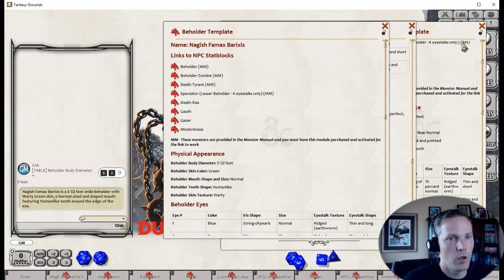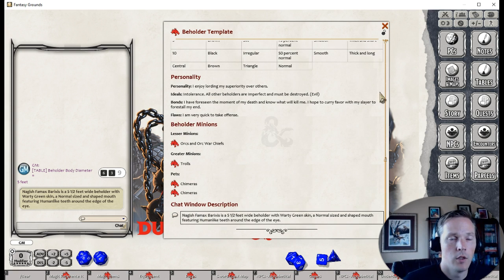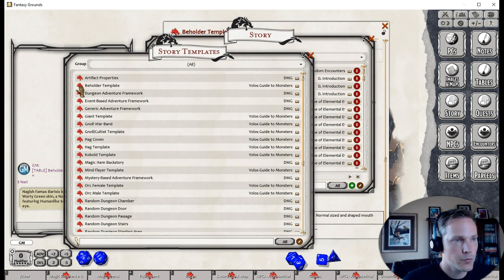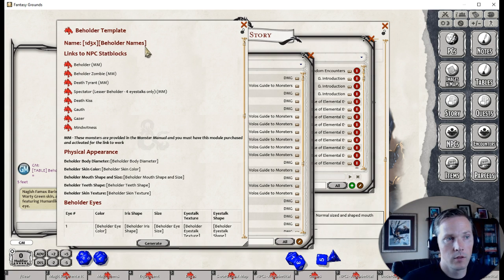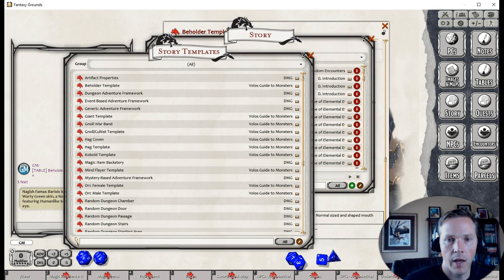One advanced feature in story templates is variable referencing. Square brackets tell it to roll against a table. Angle brackets below reference the value already rolled above — so a name rolled once at the top can be reused automatically throughout the document. You can also embed dice rolls directly in brackets, and you can specify a particular column from a multi-column table by appending a comma and the column number — for example, 'comma four' to roll only column four of a six-column table.